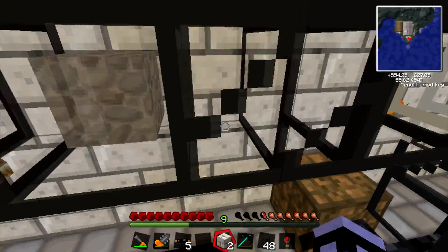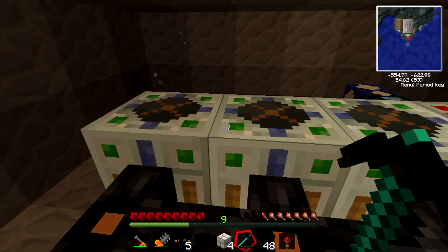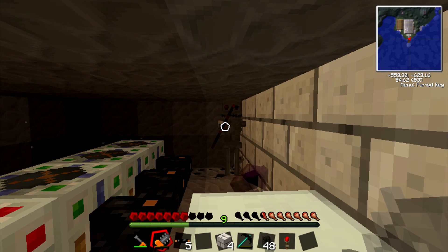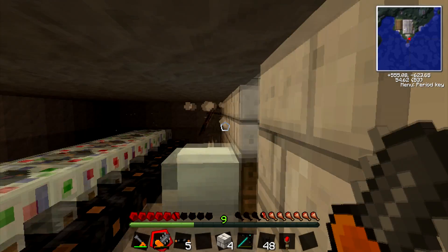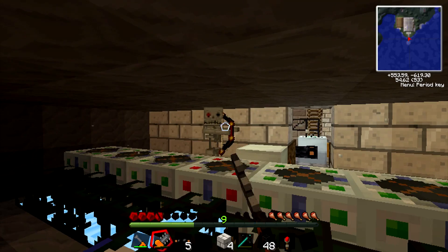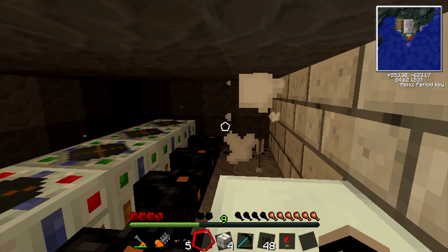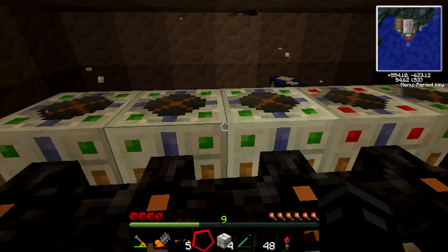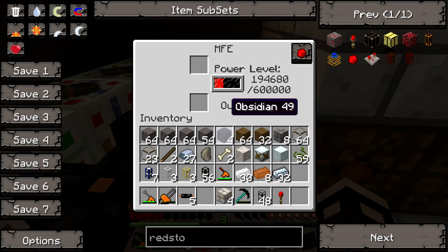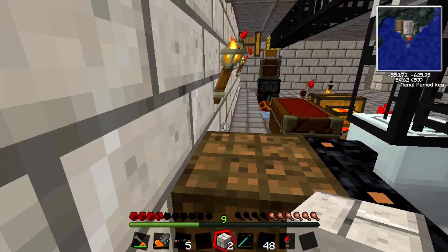To power all of this, I have a bat box back here which is being powered by water strainers. Water strainers are simple mechanisms that, when you feed water into them, produce electricity. I have that leading into an MFE, which goes into a low voltage transformer, and that goes into the bat box.